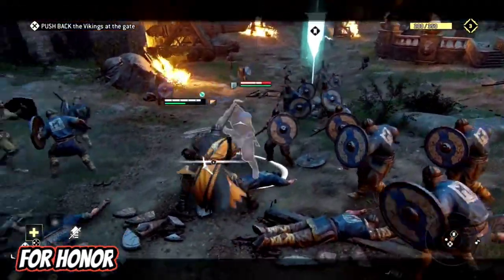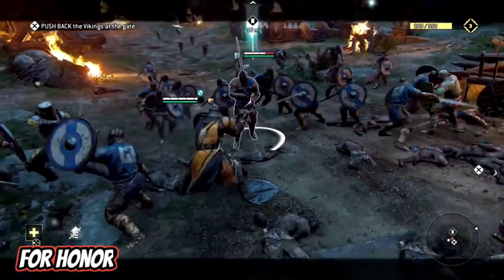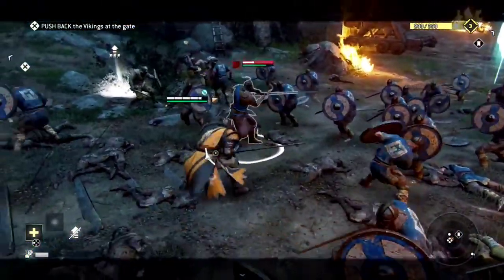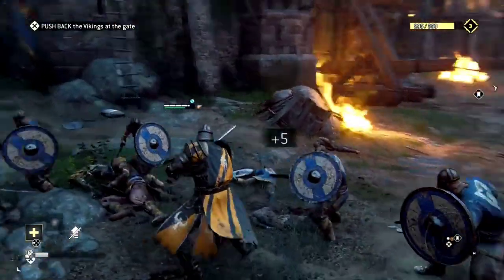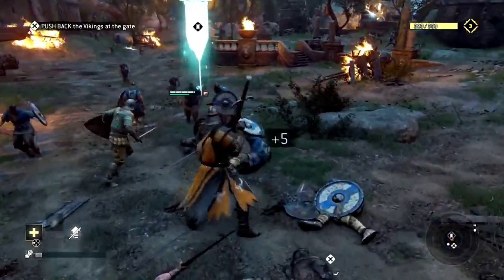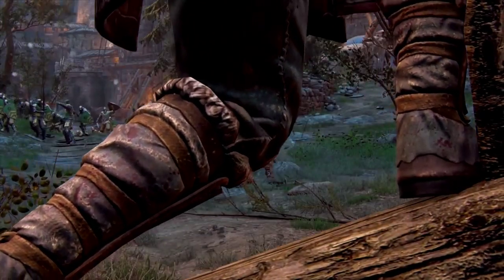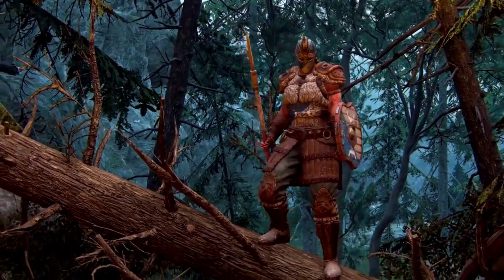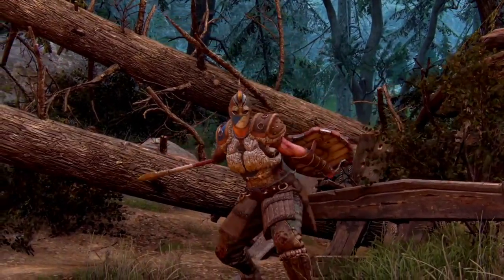For Honor takes players through several different ages of war in the form of knights, samurais, and vikings. Each of these factions has different classes that each utilize different gameplay styles to achieve the same goal of defeating your enemies in melee battles through a third-person perspective. The battles are played in a rock-paper-scissors sense with players needing to pay close attention to the reactions of the enemy players. This is the main means of combat in the game and can result in some incredibly gruesome battles and intense victories. The game has been regarded for its difficult and unique combat system, and for good reason. The multiplayer even invokes a friendly fire feature, which means that players can damage their own teammates by accident.